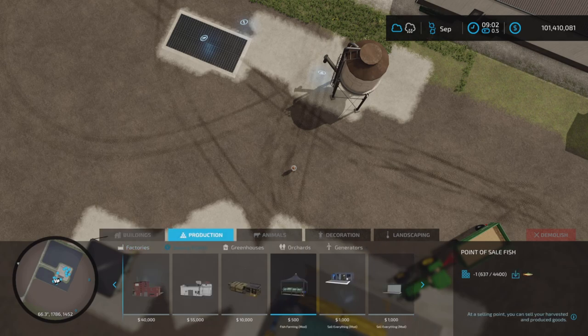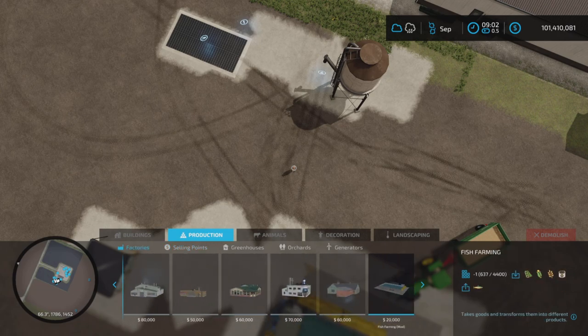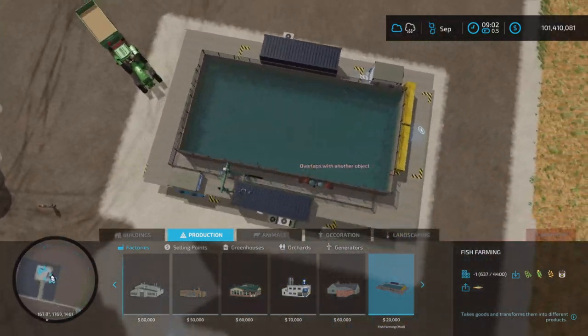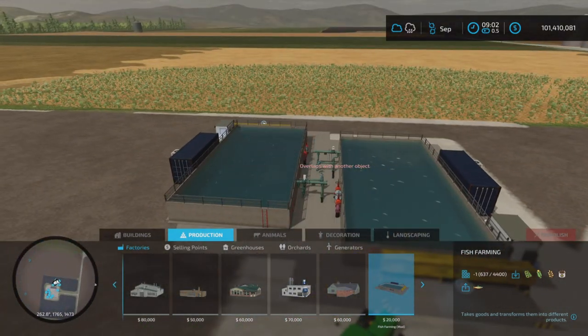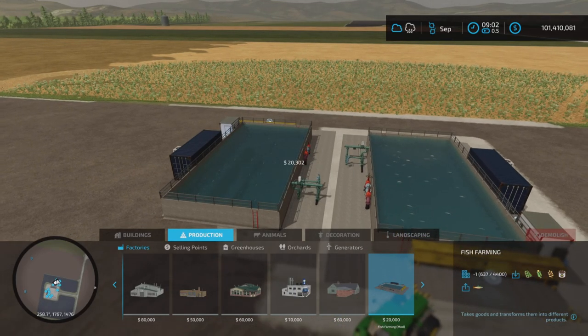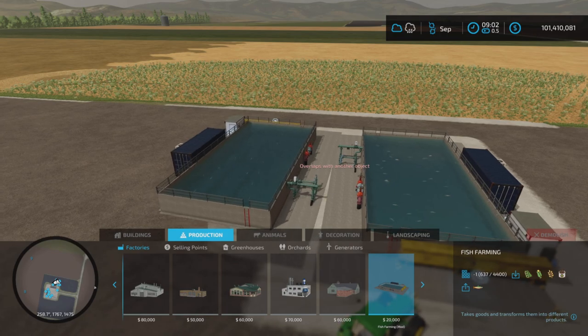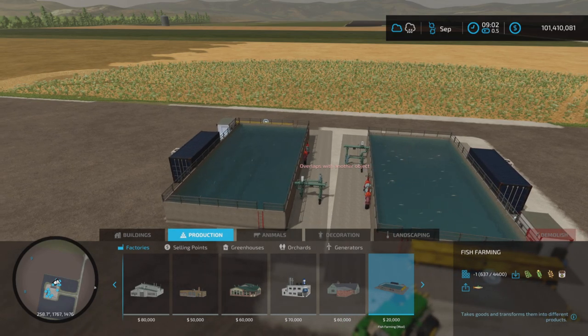It's a factory, a production mod. I'll find it under — not selling points — under factories. It's been a long day. There it is: Fish Farming. And what's nice about this is you can place them really close, almost nearly next to each other.